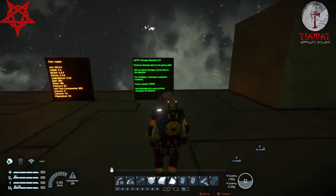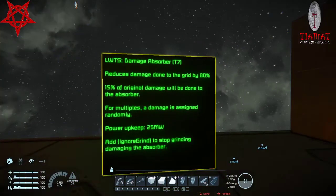The description says it reduces damage done to the grid by 80% — that's cool. 50% of original damage will be done to the absorber itself. So if you do 100 points of damage, the grid will get 20 and 15 points of damage will be done to the absorber. For multiples, if you have several of these, I guess people want to have as many as possible.